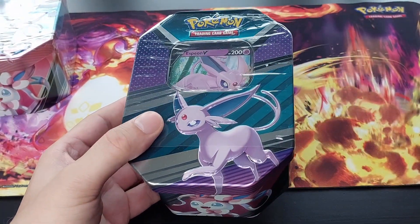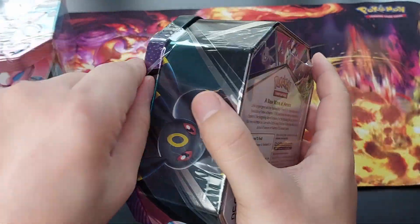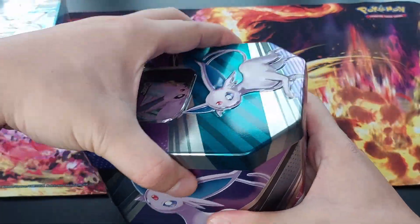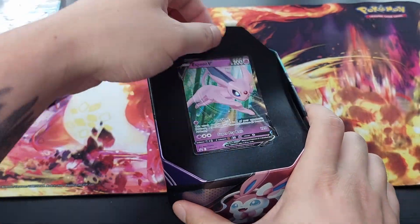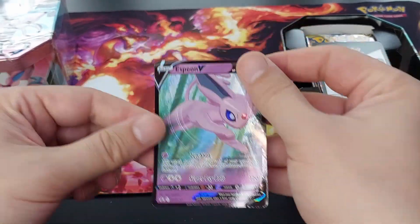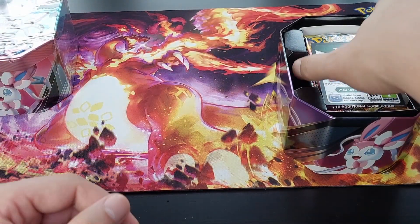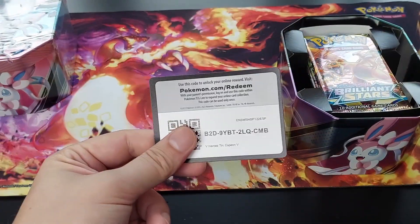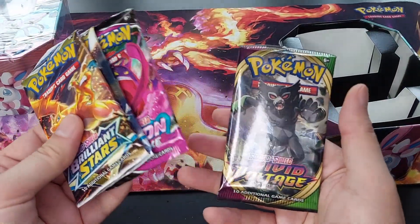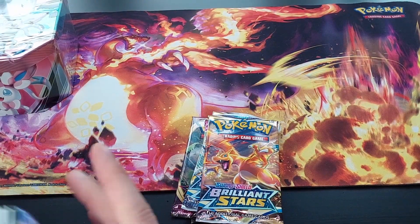We're gonna start off with Espeon because, yeah, why not? Remember kids, don't use knives — not even in the presence of your parents. Let them use them for you. Inside the tin we have a promo card with Espeon, which we're gonna sleeve because we sleeve hits, promos, and all those shenanigans. A code card for you guys, and inside we have four packs: Brilliant Stars, Brilliant Stars, Fusion Strike, and Vivid Voltage. Let's hope for awesome things inside!